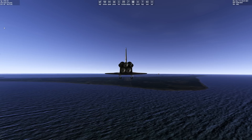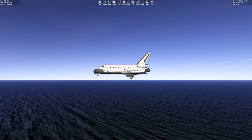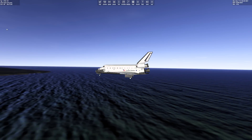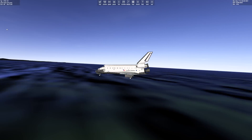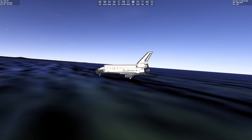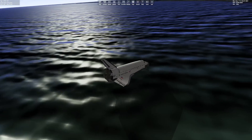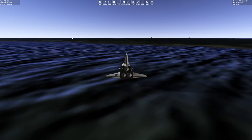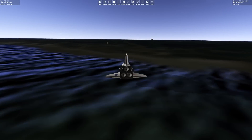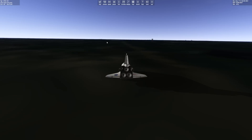Moving swiftly on from that particular incident — the next time I managed to mess up my energy-shedding turn and came down a little short. Or, to put it another way, I did a Sully. Water physics in this game — the water is still flat, so you can safely ditch it anywhere and then roll to the shore. We only got it slightly wet. Victory in the end.